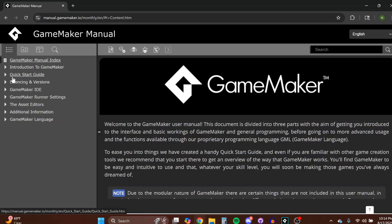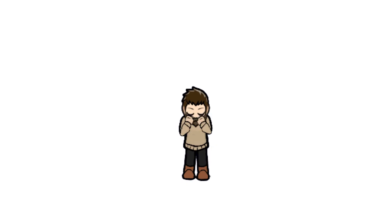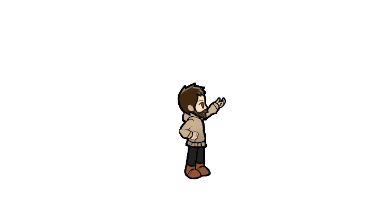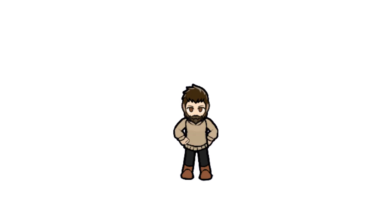Beyond tutorials, I relied on the GameMaker manual. It's often overlooked, but it's one of the most thorough and user-friendly manuals I've seen. I'll drop a link in the description for you to check it out. Most of my learning came through trial and error though — writing code, running into bugs, lots and lots of bugs, debugging from there, learning from the experience. And that consistent hands-on practice was the key.